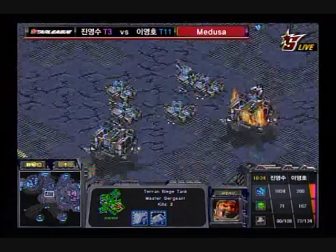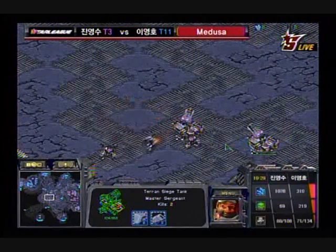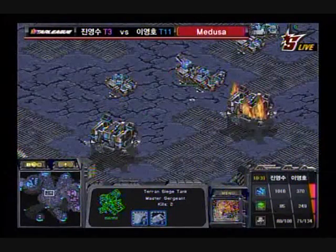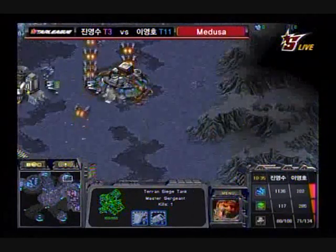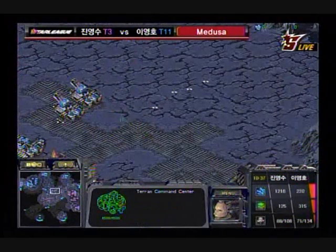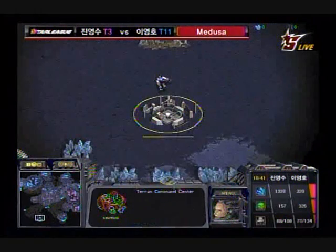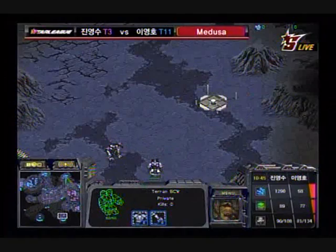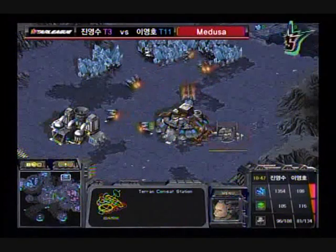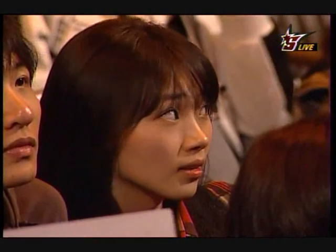Wasson is repairing his tanks in the middle — he does not want to lose that middle, it's super important to him. He's trying to siege and take care of these tanks. And Flash was a bit too cavalier there. He did pick off most of the troops, but it still just wasn't all of them. Flash is taking a base right next to the main of Wasson, which should be easy for Wasson to drop if he gets drop tech out.